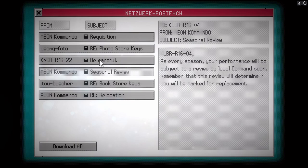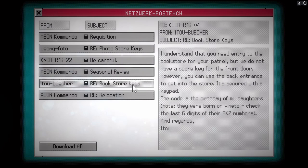That's probably why there are so many beatings and interrogations going on. 'Seasonal review — as every season, your performance will be subject to review by local command. Remember that this review will determine if you will be marked for replacement.' Also: 'I understand you need entry to the bookstore for your patrol, but we do not have a spare key for the front door. However, you can use the back entrance — it's secured with a keypad. The code is the birthday of my daughters. Note: they were both born on Vinta. Check the last six digits of their PKZ numbers.'